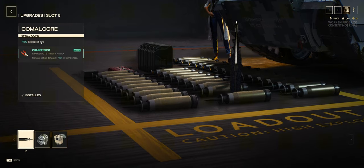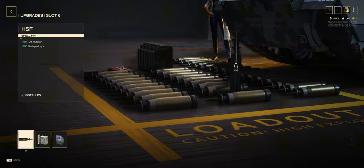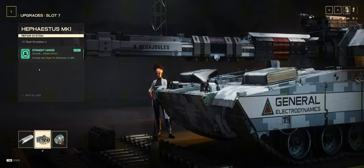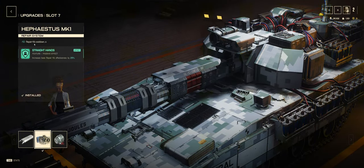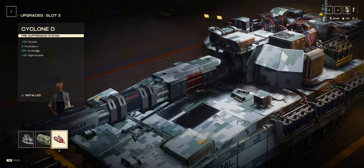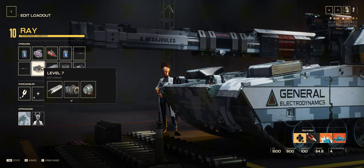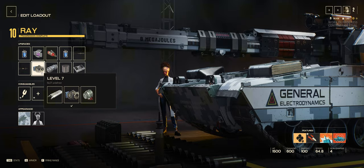In slot 5 we've got an improvement to the shell speed as well as crit damage in normal mode. In slot 6 we've got an improvement to the crit multiplier overall, as well as the shell speed. In slot 7 I'm running the reduction to the cooldown on the repair kit as well as its effectiveness — just because of the low HP pool here of 1500, and that's including the buff from slot 3. Ray is very easy to kill, and I think the damage reduction in combination with faster heals just allows you to be a little bit more survivable.